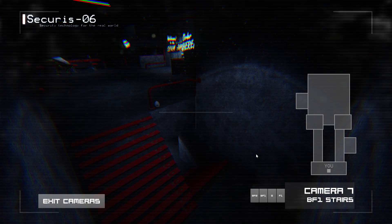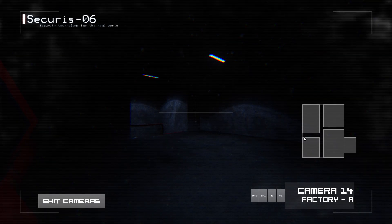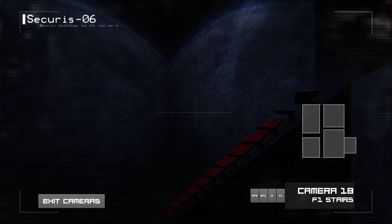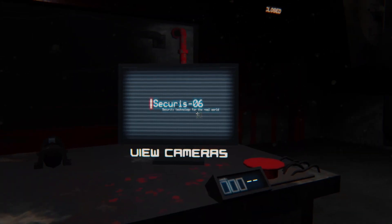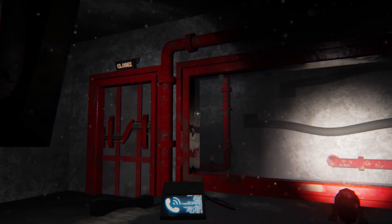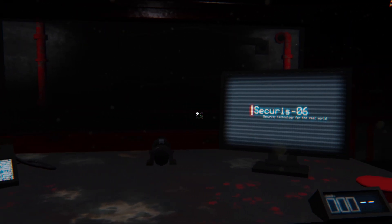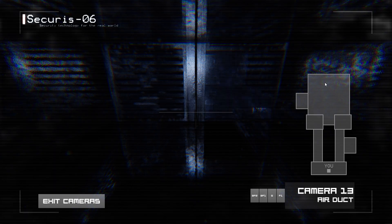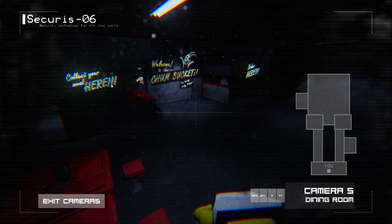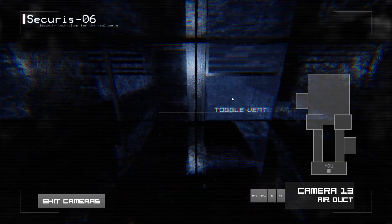Nothing to worry about. There's a catch, though. The doors have a malfunctioning heatsink, and thus will overheat and short out if they're kept closed for too long. On top of this, the generator can only supply two pieces of equipment with power at any one time — and that includes both doors, the camera, and the flashlight on your desk. So be sure to use them strategically. That's all for tonight, though. There's more to tell, but it's not quite relevant yet. I'll let you know when the time comes. Anyway, good luck. You're really gonna need it.